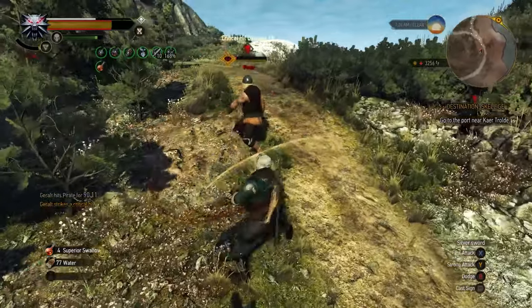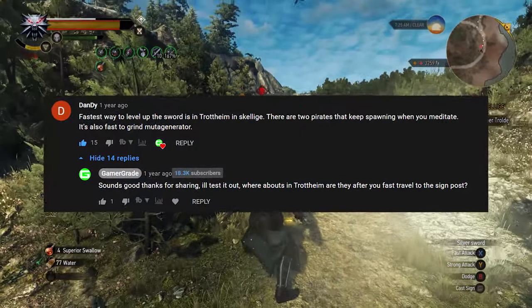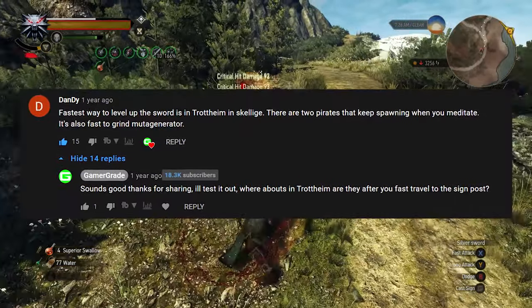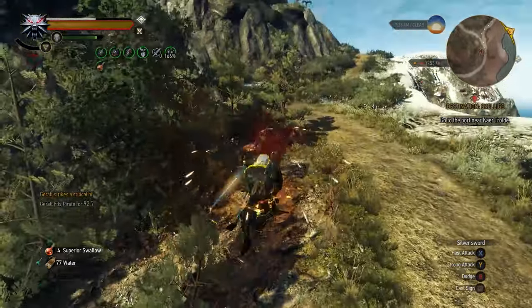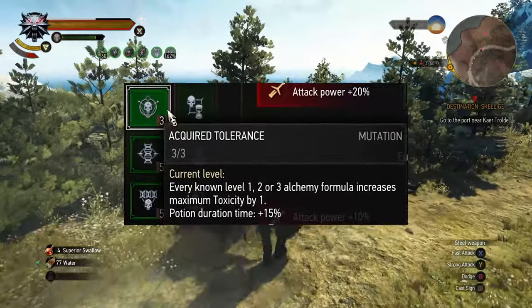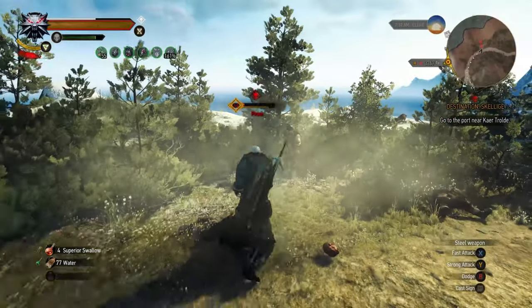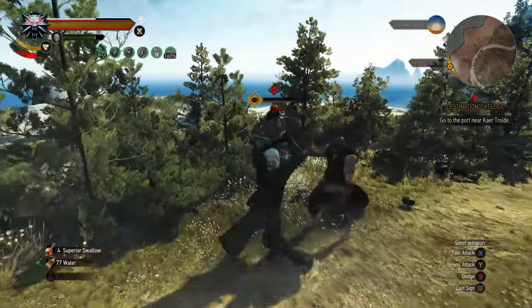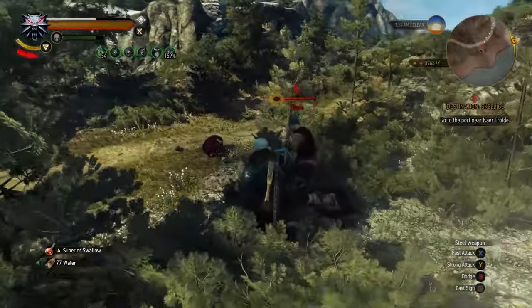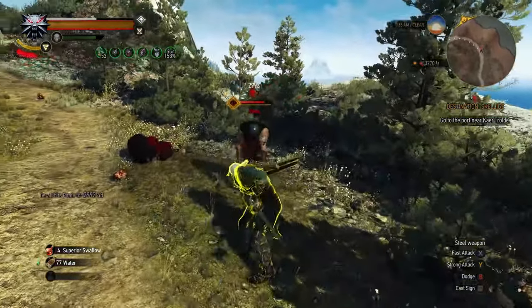To give credit where credit's due, this method was brought to my attention by one of my viewers who left a comment on the first video I released way back in March 2020, so props to them for the info. One last thing to note: when I started New Game Plus, I noticed my Acquired Tolerance alchemy skill was no longer tracking my formula count, hampering my ability to consume multiple decoctions and severely nerfing my Euphoria mutation. Simply unequipping then reinstalling the Acquired Tolerance alchemy ability from its slot was all that was needed to fix the problem.